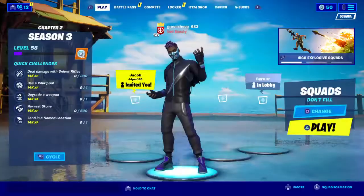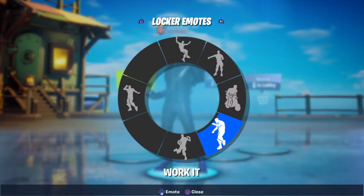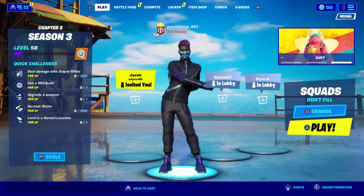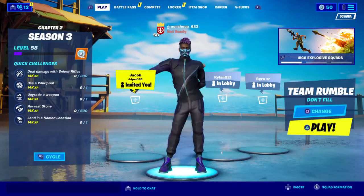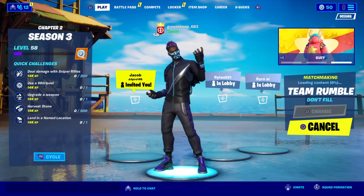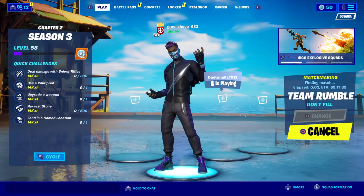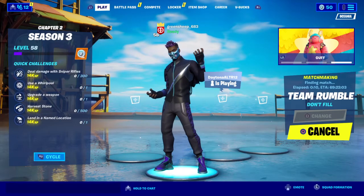So that's what I'm going to try to do. I only just bought level 58 earlier today, and I also got a new emote yesterday. So we're going to land in a named location — I'm going to change it to Team Rumble — land in a named location, use a whirlpool, harvest stone, upgrade a weapon. Team Rumble's the best one for upgrading a weapon, like you always get blue weapons and you start off with 150 of them each match, which makes it easy to upgrade to purple.